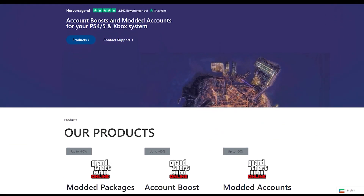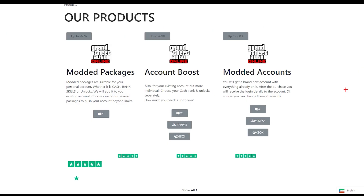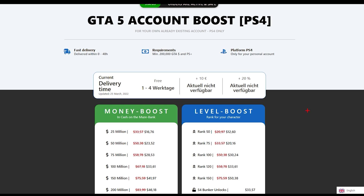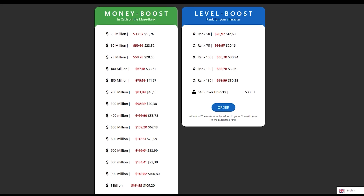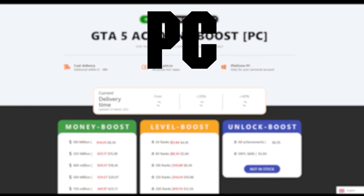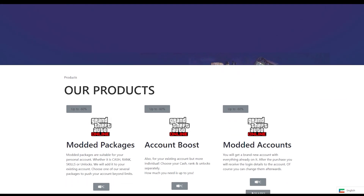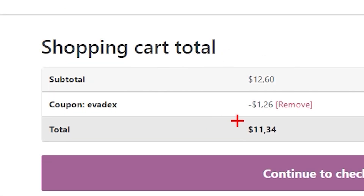Looking for the best cheap GTA 5 services? Then make sure to check out SEBI mods, as they offer the best and cheapest GTA 5 services like modded accounts, money services, RP services and a lot more for a very cheap price. You can get 1 billion for just $100, they do all these services for PC, PS4 and Xbox. Head to the description and click the link, and use code EVADEX at checkout to get 10% off your order.